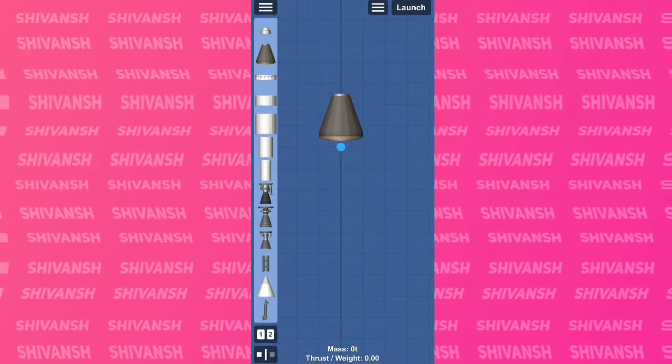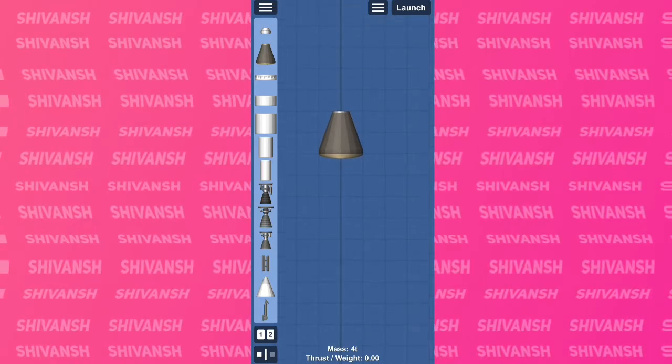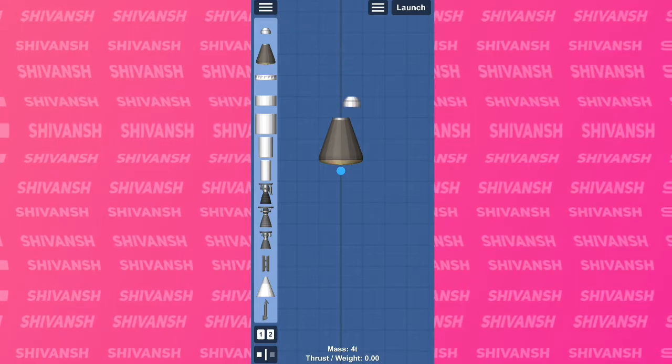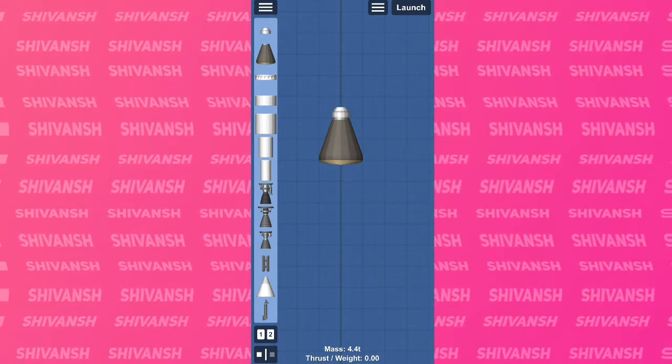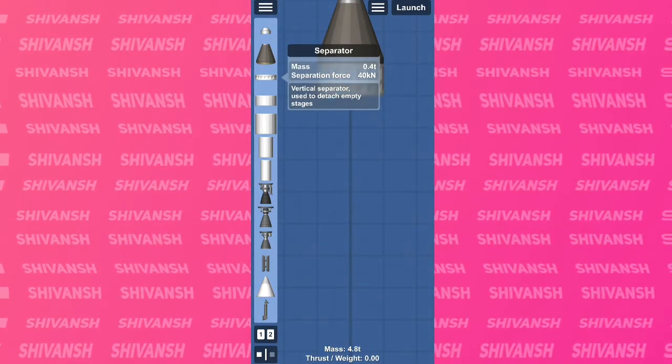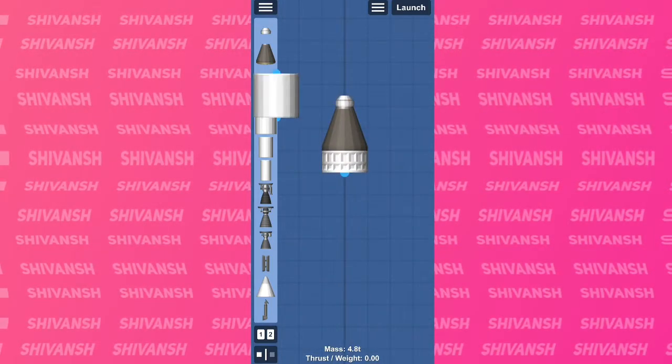So let's start with adding a probe. Now we have to add a parachute too — it will help in safe recovery of our probe. Now we will add a separator, which will help our probe to get rid of the fuel tanks.